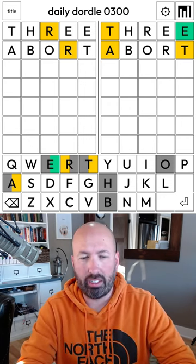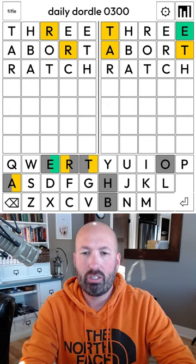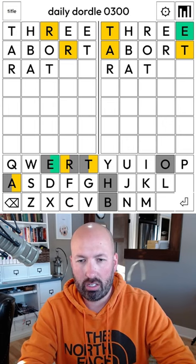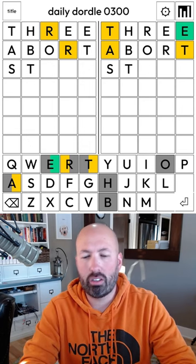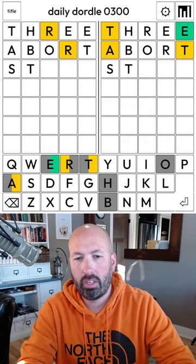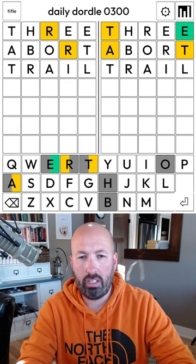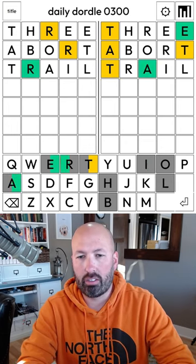I guess that wasn't very good. Maybe R-A-T something would be good. I would do ratch but we know there's no H. We don't want to do the R third — I was gonna do strap. We could do trail, that'd be pretty good. That's new spots for the T, the R, and the A. I and L are good letters we haven't done yet. Let's try that — trail.